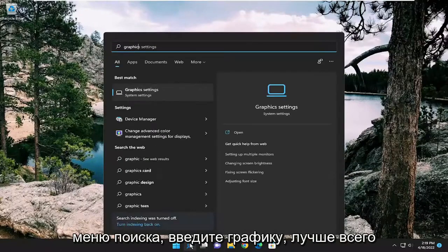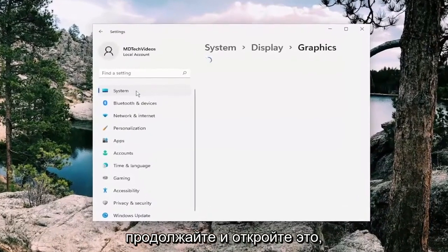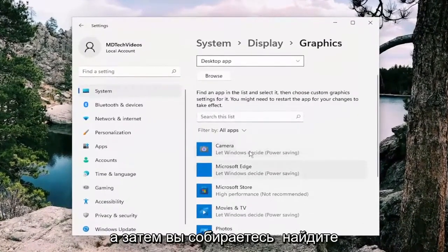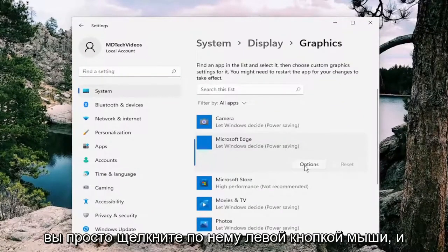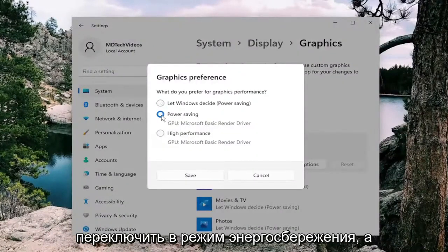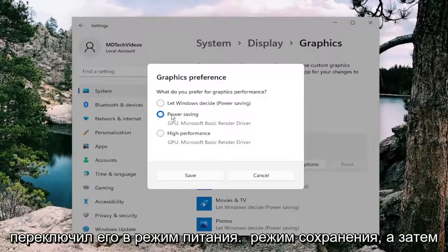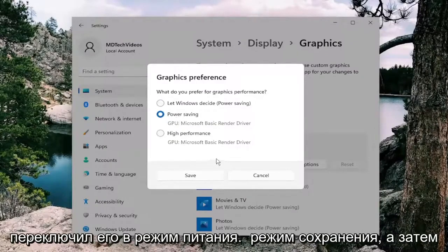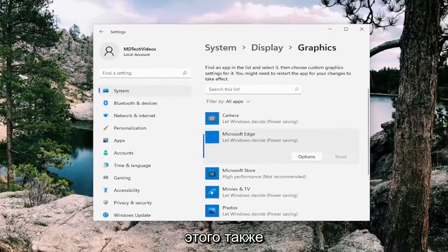You can also change your graphics settings. Open up the search menu, type in graphics, and the best match should come back with Graphics Settings. Go ahead and open that up. Locate Call of Duty Modern Warfare on the list, left click on it, and select Options. I recommend switching it to Power Saving Mode as opposed to High Performance if you're having performance issues. Then select Save Changes.